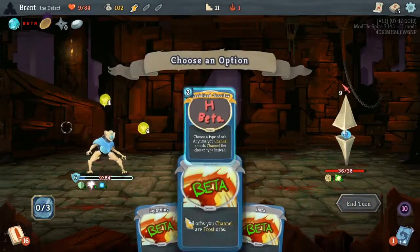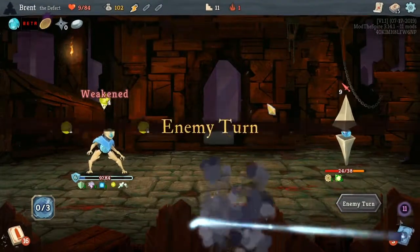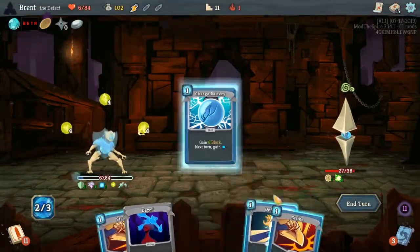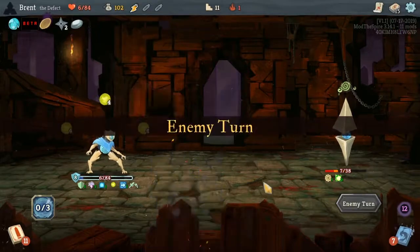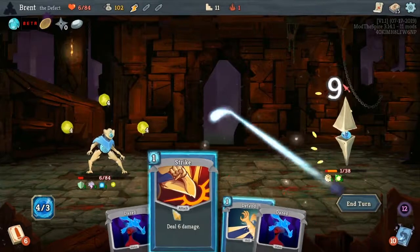I think I'll go ahead and get this one out for lightning. Another thing I could have done is frost and got one or two frost orbs, but I don't think we needed it. I think we got him this time. Yeah, ten.